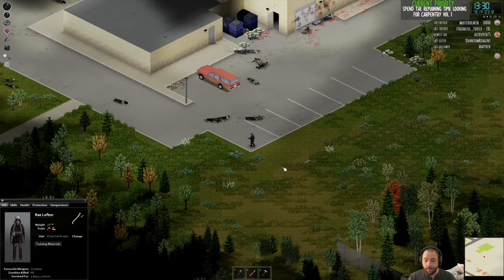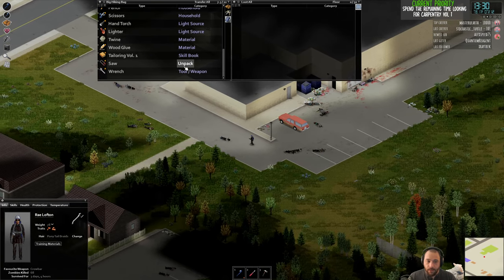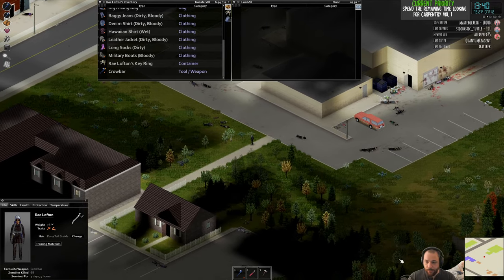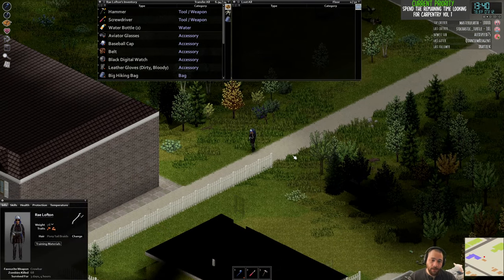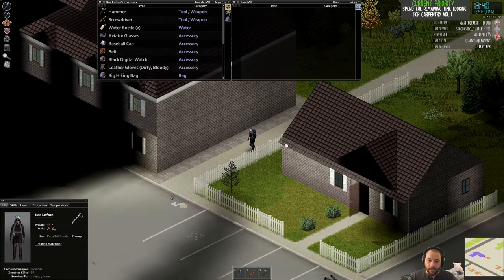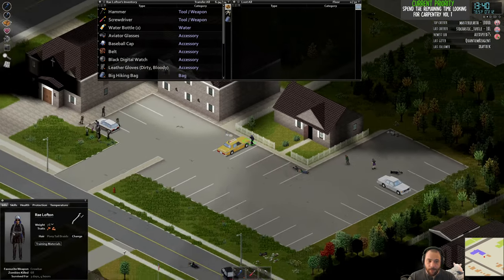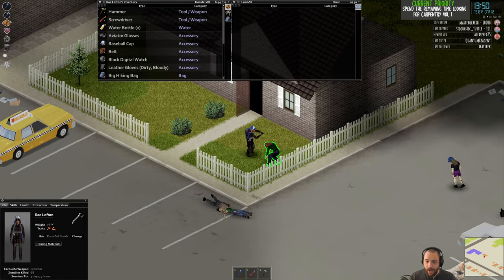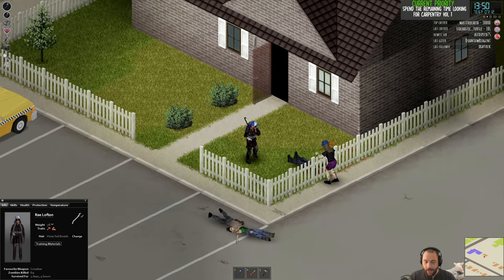Don't go through thick woods — you can't see well enough through trees to safely navigate them. So even though as the crow flies it would be faster to go through those woods, it's not safe. If you are out of town in the middle of nowhere, the likelihood of there being zombies in the woods is very low — zombie distribution by default is urban-focused, meaning they're in and around cities rather than out in the woods. But I am in a city, so walking through those woods would be a very bad idea.